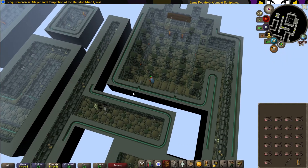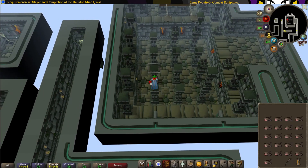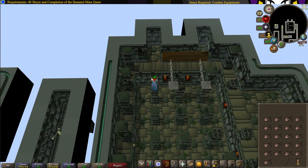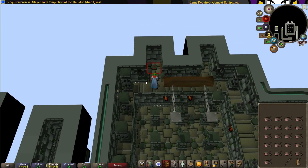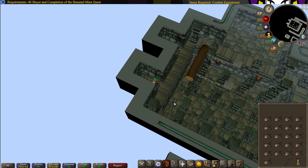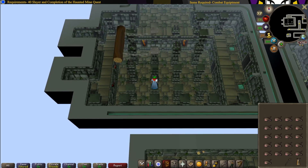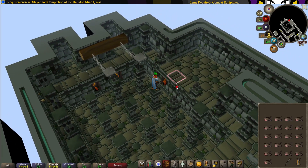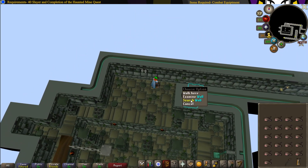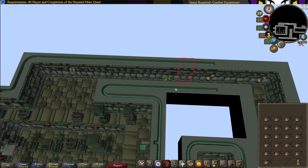Jump over the southernmost pillar and head all the way to the other side. Head on to the ledge and search the floor. Head back to the two pillars, then head all the way north. Hop onto the ledge, head northeast, and check the walls for booby traps.